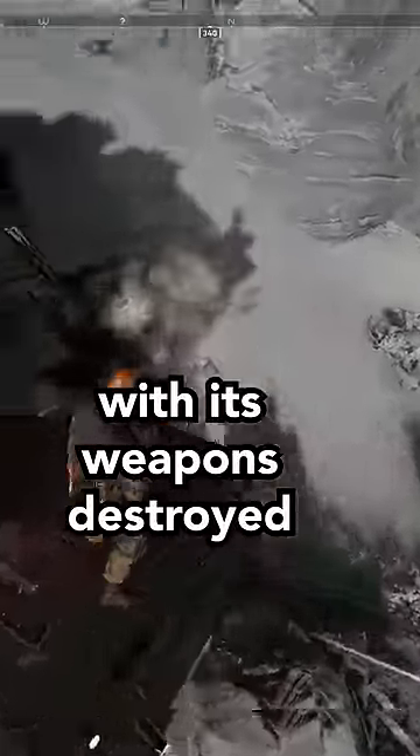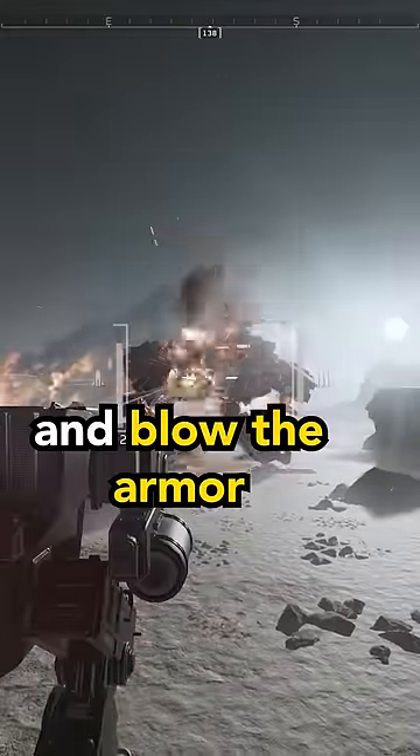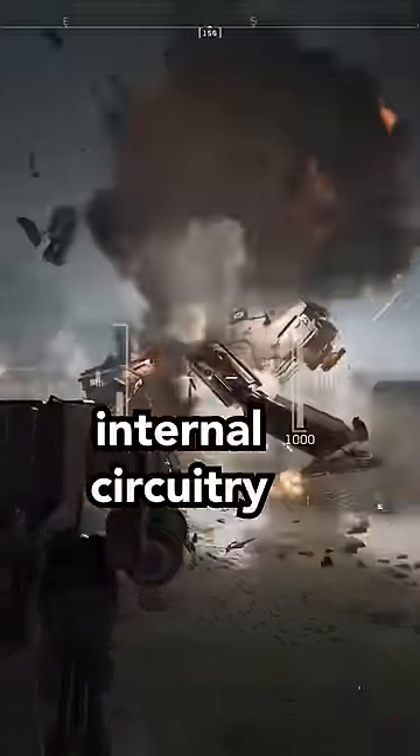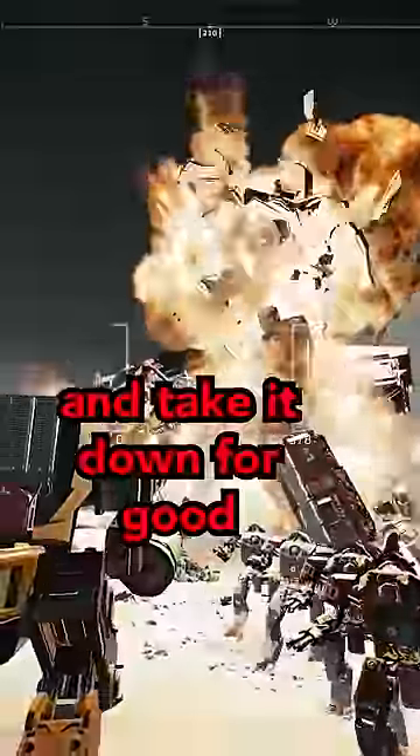Finally, with its weapons destroyed, target the number one weak spot on the factory strider and blow the armor off the side of its anti-democratic body. Once its socialist internal circuitry is exposed, you can hit it with everything you've got and take it down for good.